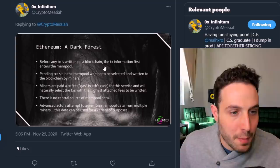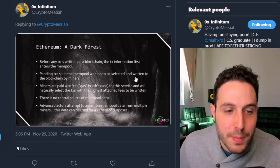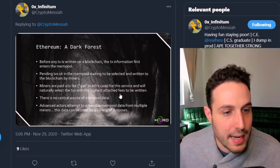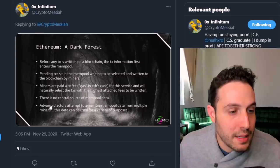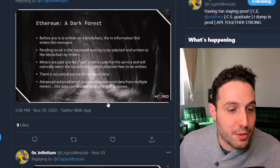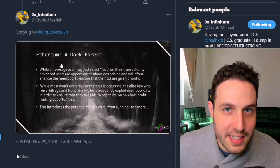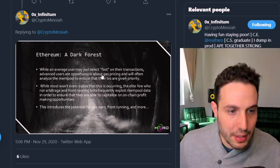First, let's talk about the dark forest that is Ethereum. Like I said before, any transaction written on a blockchain first enters the mempool. Pending transactions sit in the mempool waiting to be selected and written to the blockchain by miners. Miners are paid a transaction fee — a gas fee in Ethereum's case — for this service, and will naturally select the transactions with the highest attached fees. Very simple: they want to make the most money. There's no central source of mempool data, but advanced actors are able to assemble mempool data from multiple miners, and that data can be used for a variety of exploitative purposes.